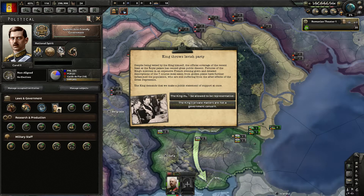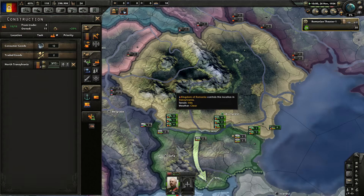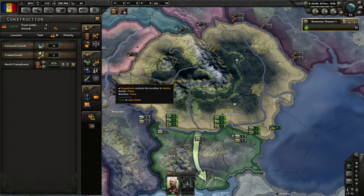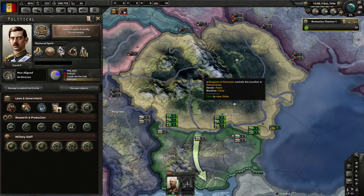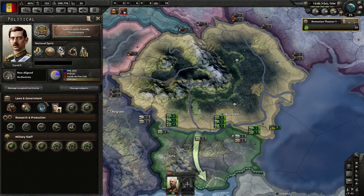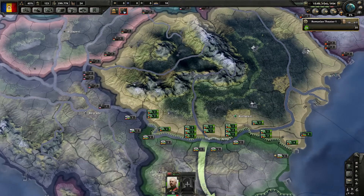Once again, King, Frost and Lovish Party — so this is the same one. And once again, since we are desperate for political power, we sadly have to give up our civilian factories.